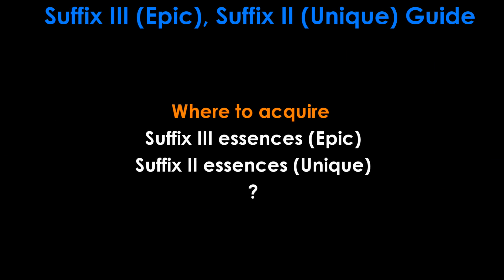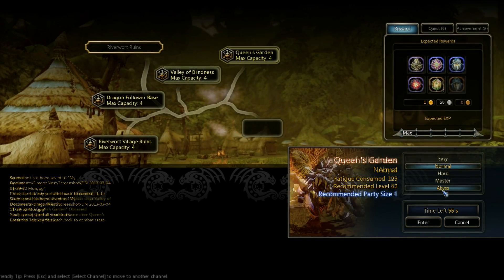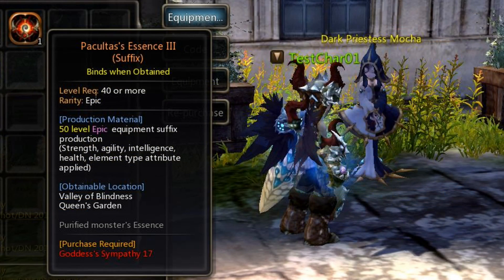Moving on, you will need the Epic Suffix 3 Essences to craft your Suffix 3 equipment. You can acquire them from the two new dungeons, Queen's Garden and Valley of Blindness, or exchange one piece of essence for 17 Goddess Sympathy at Dark Priestess Mocha as well.